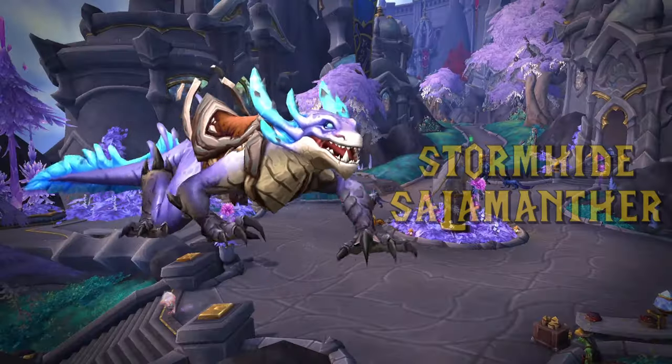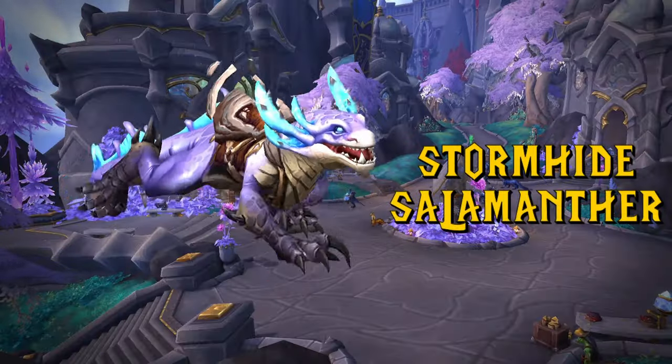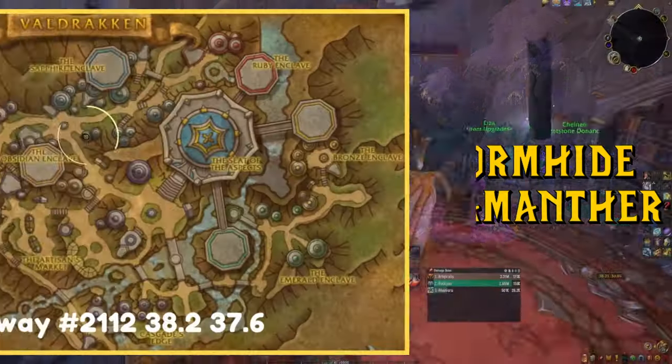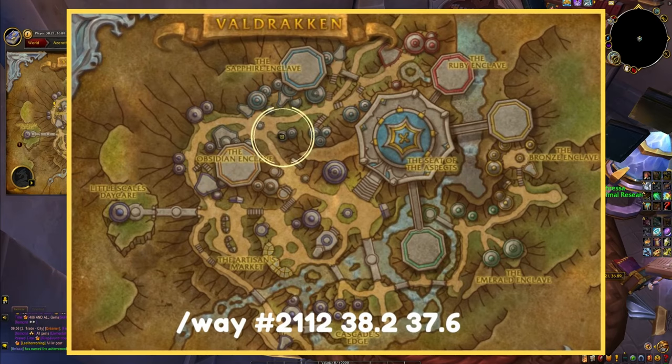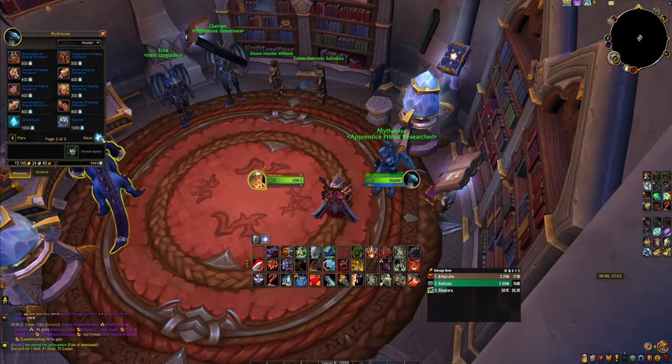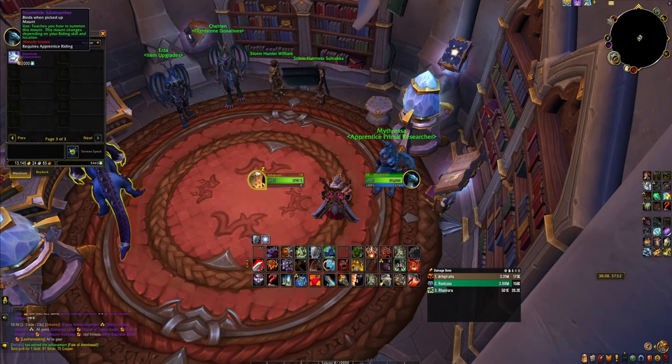Starting off with the Stormhide Salamanther. This mount was added in the beginning of Dragonflight at a vendor in Veldraken at this location. It costs about 2,000 elemental overflow, which was in the start of the expansion pretty hard to get without grinding for a few hours.